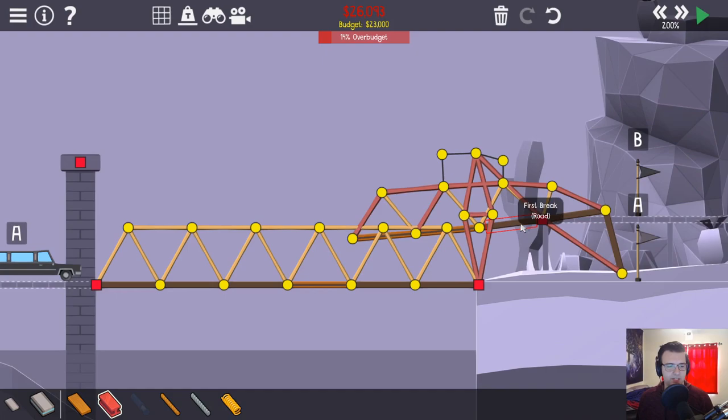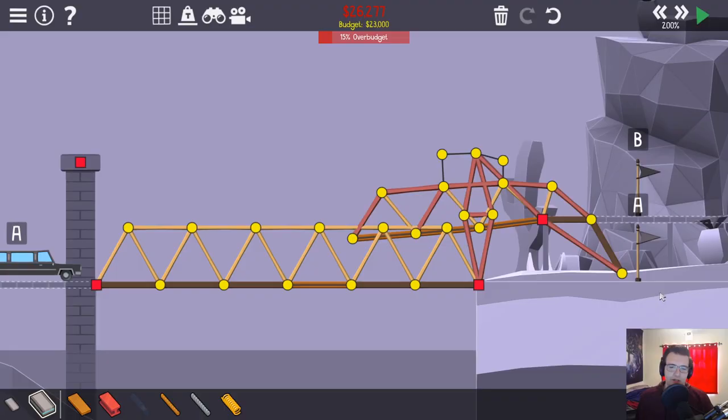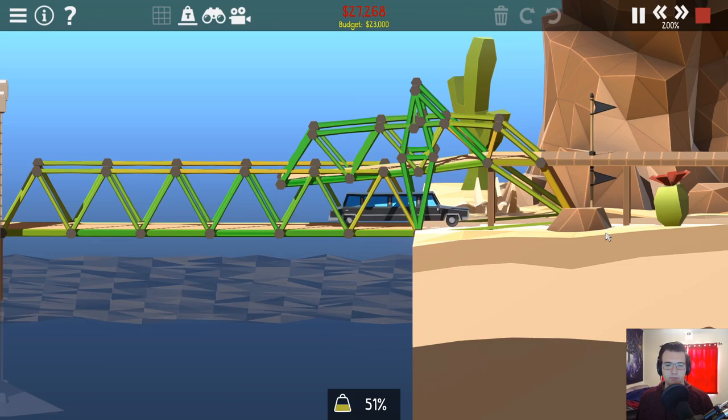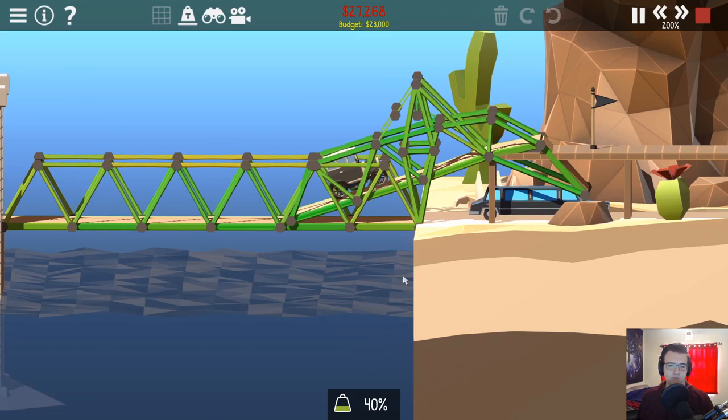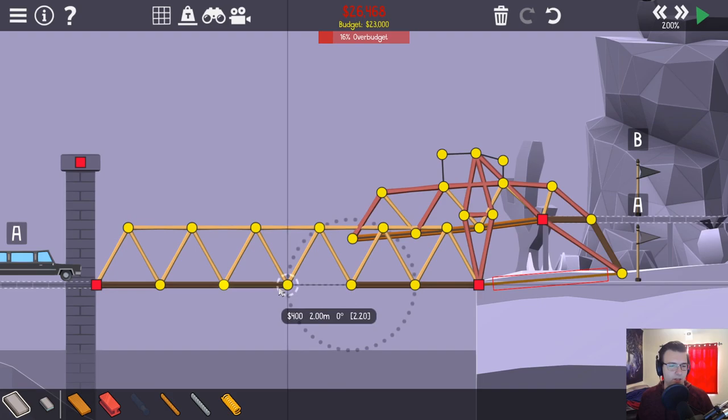Okay, we're getting somewhere. There's kind of the design. It actually even works. So it definitely falls correctly, but now I need to do this because I want this guy to trigger it. Yeah, there we go — that's the design. It's just a little bit over budget now.